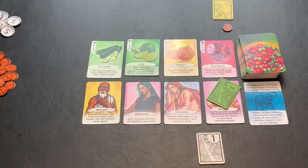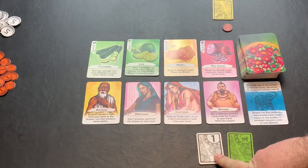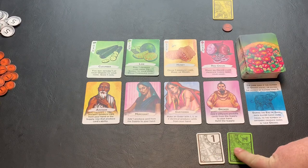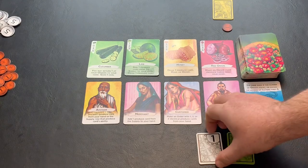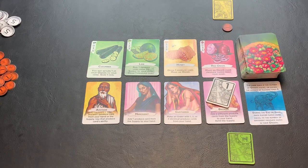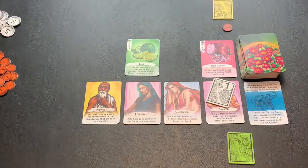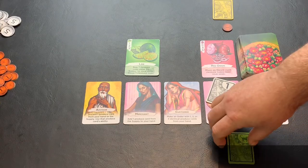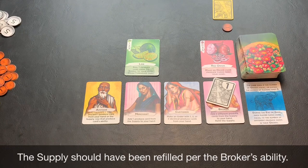It's important to note that the supply only refills at the end of a round once all players have taken one turn. The first player — denoted by the player who has the first player tile — will actually place both of their tiles back-to-back before the next player takes their turn. So in this case, this player could come here and select the broker, adding two different produce cards from the supply to their hand. They want to pick up the honey card and add it to their hand, and maybe pick up the cucumber and add it to their hand.